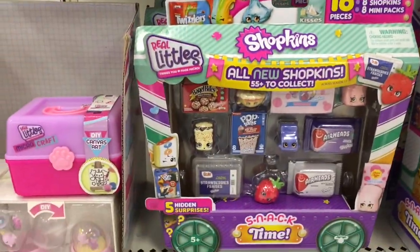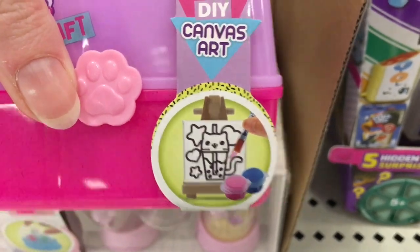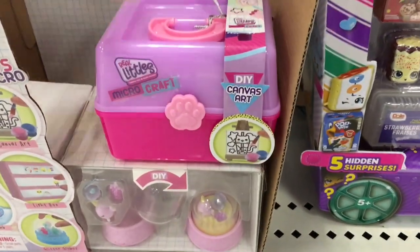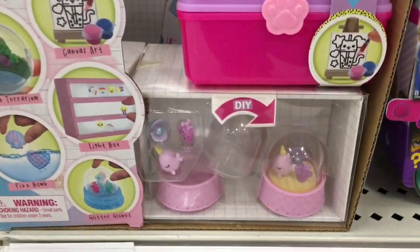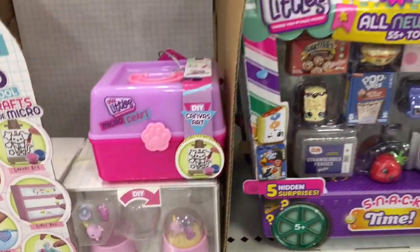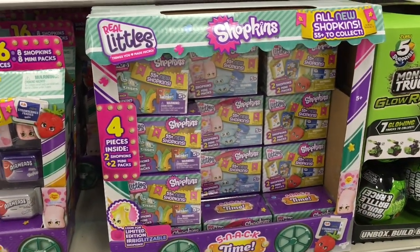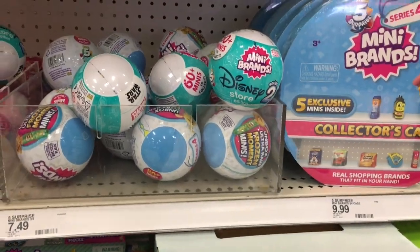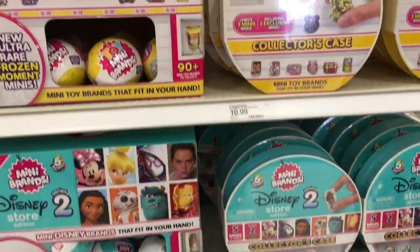They have the mini fashion. We have some Real Littles micro crafts. The canvas art I haven't seen yet — they have the canvas art and it looks like the fizz bombs, which seem to always be around. I like the little mini globes. And then they also have Shopkins for Season 17 for the Real Littles — love that series. And just a whole lot of new miniatures on this end cap. I love it.